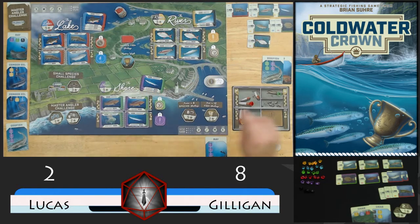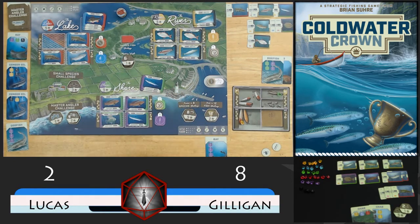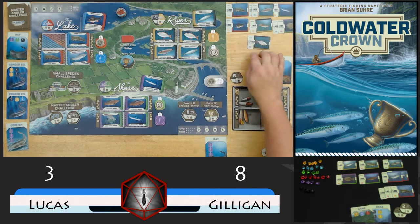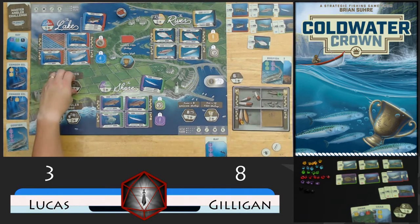We'll go ahead and put ours on red and cast our one red from zone 5, clearing zone 5. That gets us a tackle, which gives us a reel. And better yet, it gets us this perch. Let's get our new mystery weight - ooh, six pounds! And a six pound perch - look at there. We take that into our score area. And then that also gives us a perch, a roach, and a flounder, which means we get the small species challenge token as well.